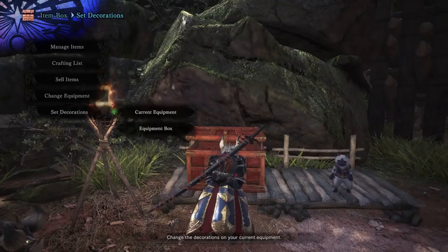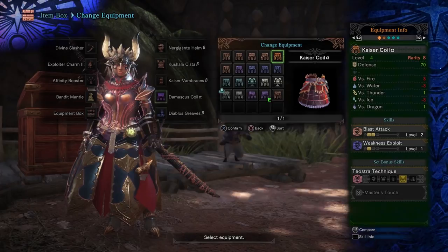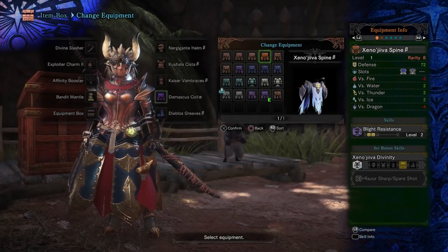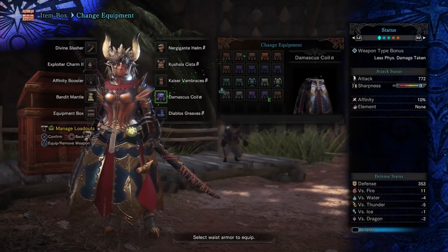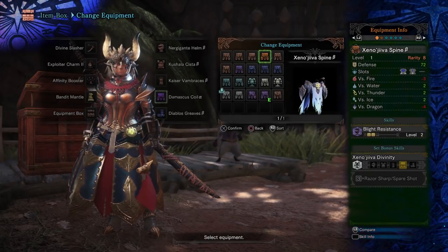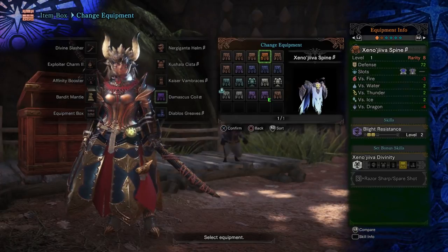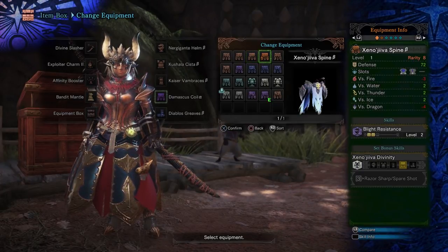You can use a different belt and socket Iron Skin into that if you want. Perhaps if you wanted more attack, you could go ahead and put in something like the Val Hazak or even the Xeno Jiiva Spine to get rid of Blight Resistance — you can do that and socket in some Defense Jewels. You'll also get another two-slot gem slot. Since we're using Elementless and we're close range, we really shouldn't be getting hit by the rocks which apply the Blights, and we don't have to worry about Dragon Blight because we're running an Elementless build. It's pretty darn good.